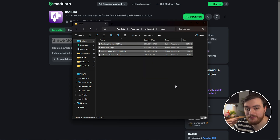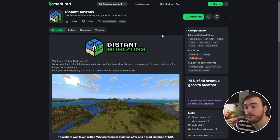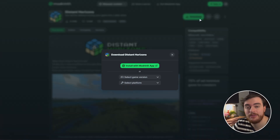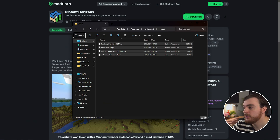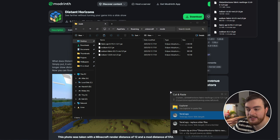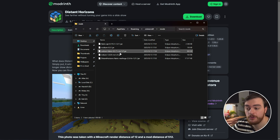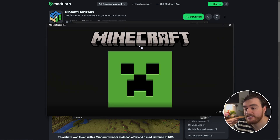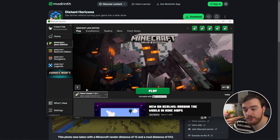Now that we've got everything set up for NVIDium, let's download Distant Horizons as well. The latest version of Distant Horizons supports 1.21.1 and a couple of other versions. Choose download from the Distant Horizons page, select game version 1.21.1, and download for Fabric. Move it into your mods folder, and now we're ready to play. To start it up, inside my Minecraft launcher I'll select Fabric Loader 1.21.1 from the versions list and play.